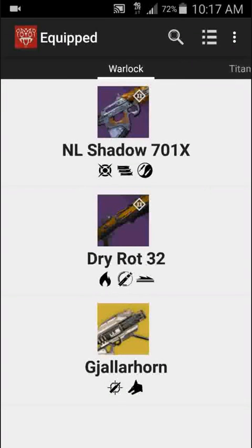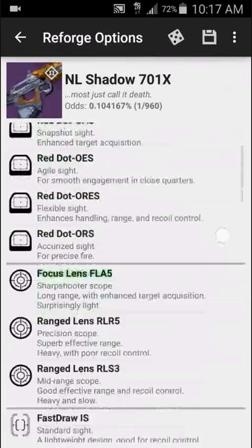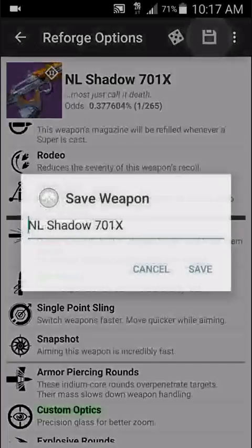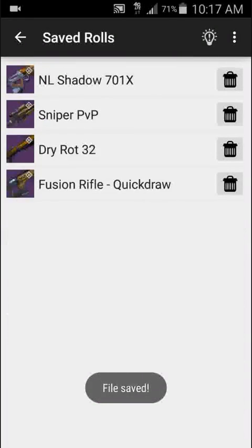Once you've saved a few weapons, you can press the list button to pull up all of the ones that you've saved. You can select it, and it's got the perks that you have saved. You can change them if you want, then save it again — keep the same name — and it'll update it.